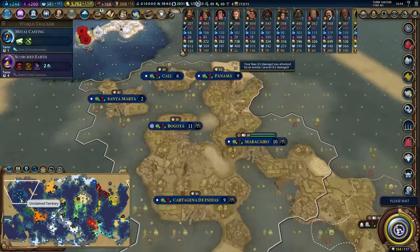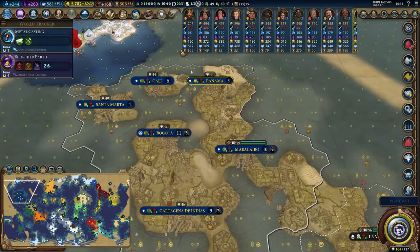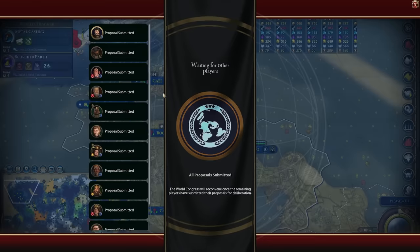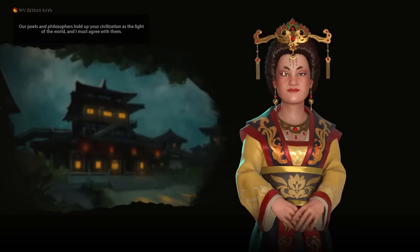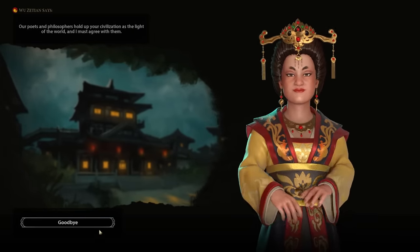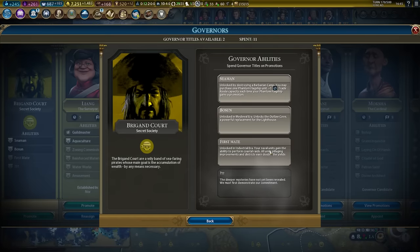Grand Columbia is over here and I think I had planned to declare war on him because his empire is very coastal and very pillageable, so I will vote up that emergency. I kind of wanted to save my Diplo favor to sell to the AI or use in a more important thing, but I do want to get value from this ability: all units pillaging improvements earn double the yields, and all my naval units gain the ability to perform coastal pillages.